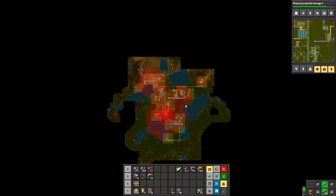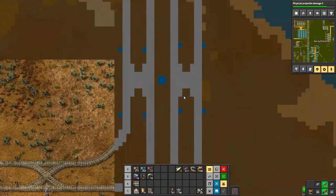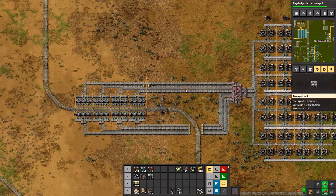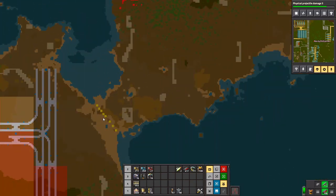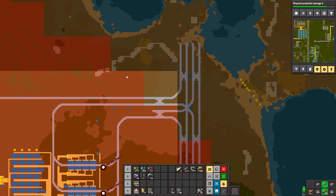You said that the iron gear wheel outpost was being attacked too. It was, and I built some defenses up by it because it needed it. Yeah, up at the little peninsula — the little land bridge. Yeah, that was coming in via there quite a lot.